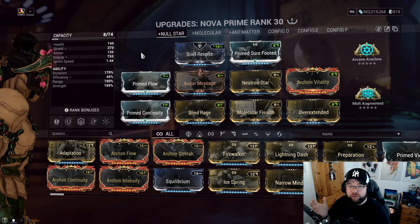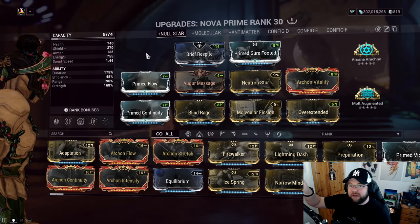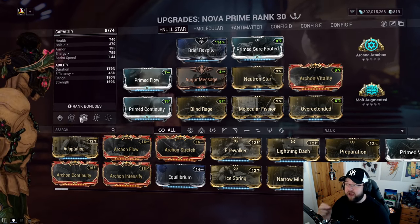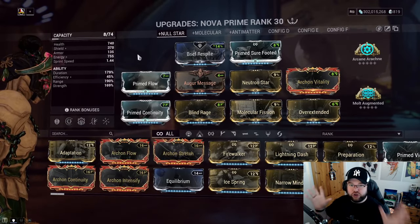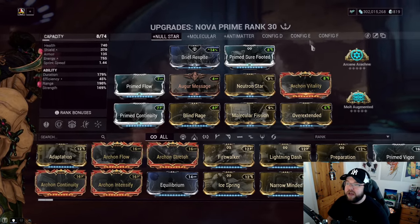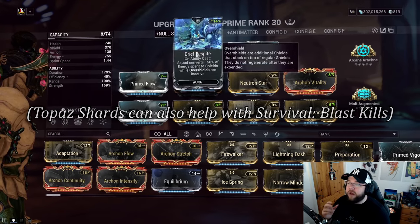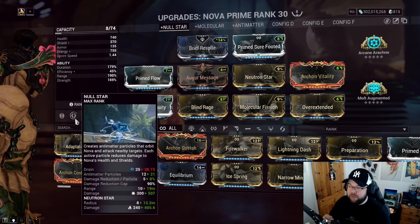But you'd be relying on your companion to do all the priming. The quality of life of just taking Nourish is far, far better — take Nourish, take Null Star, and you're good. You can still synergize with companions, but Nourish also means that when I cast, I get Brief Respite shield returns — and Nourish makes each cast more expensive, which means more shields back.